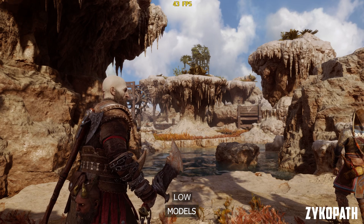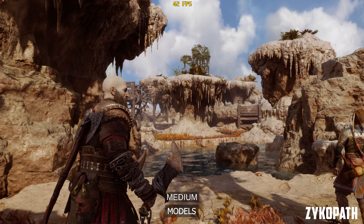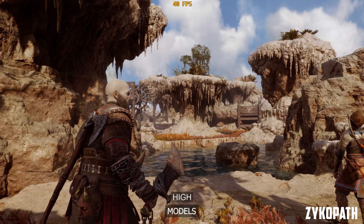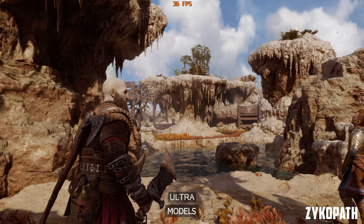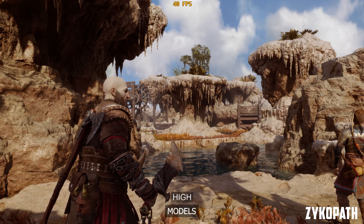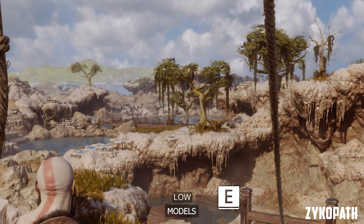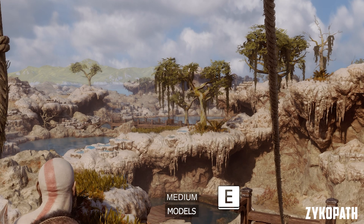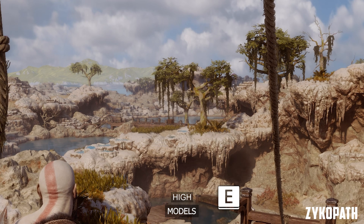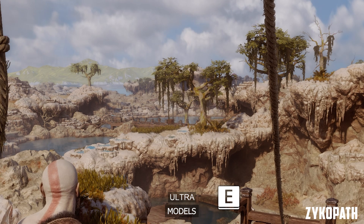The models setting on low and medium look and perform the same, while high and ultra offer gradual improvements, although the performance impact can be high depending on the scene. I found this setting to also be the culprit when looking in certain directions with far-away visible areas and the frame rates tanked. So if that happened to you, this setting could be the problem. I recommend high for the best balance.